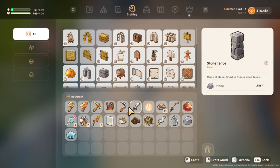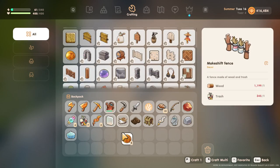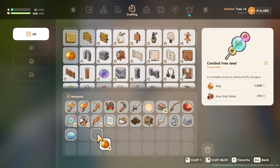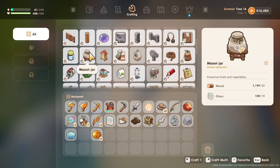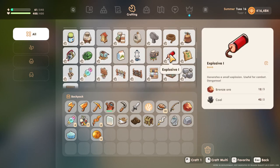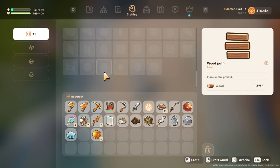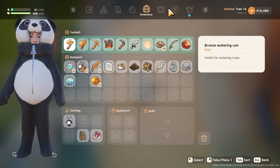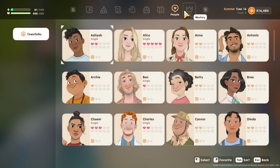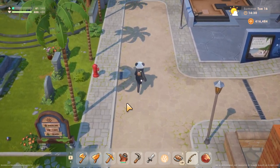Crafting is a little bit different. You can craft from anywhere as long as you're on your farm — you can craft literally from anywhere. As long as you have the stuff in your storage on your farm, you can craft from practically anywhere. I didn't know that — I thought it was only on the farm. So great UI updates, great quality of life changes.